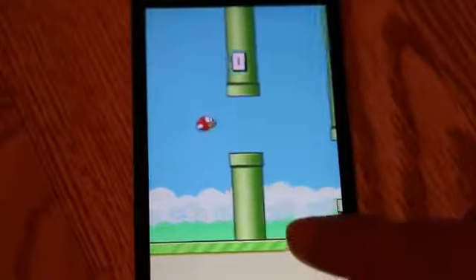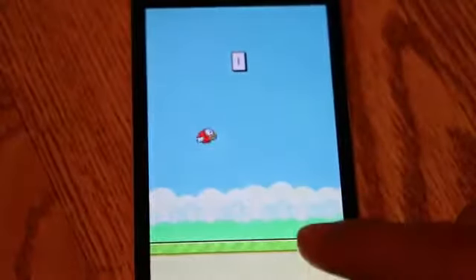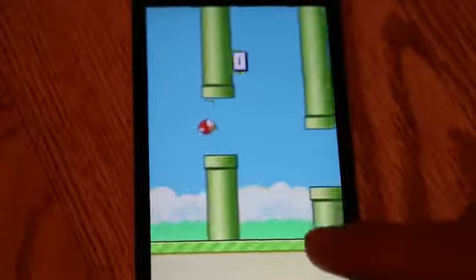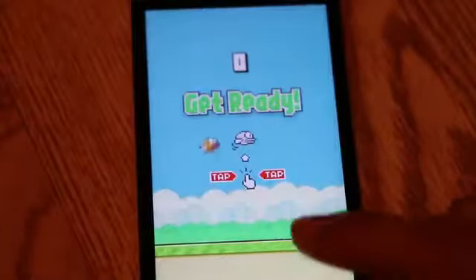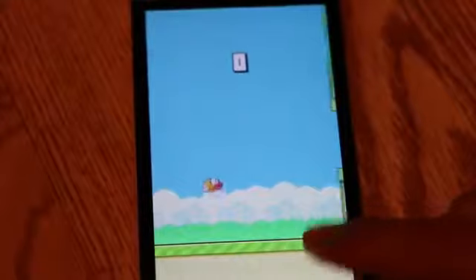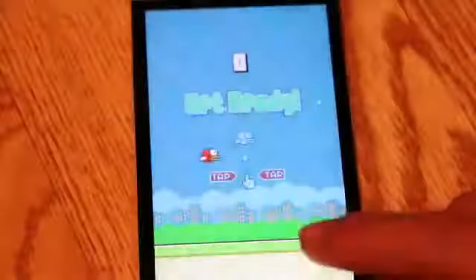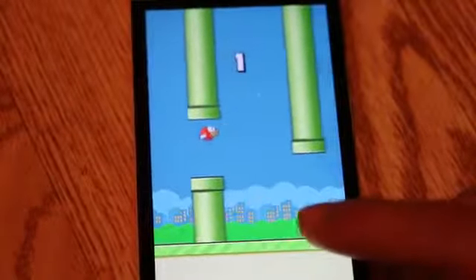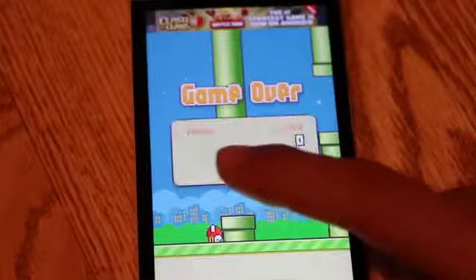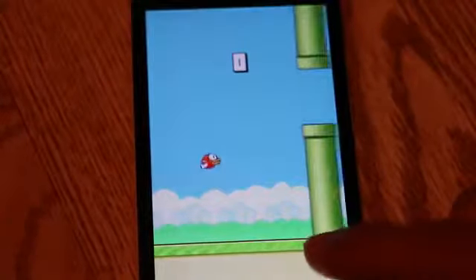Hello guys, this is GoldenBlade19 here bringing you Flappy Bird tips and tricks. As you guys can see, Flappy Bird suddenly grabbed the top spot on the iOS and Android market. The viral phone phenomenon simply grasps the controls and insanely difficult gameplay, which probably explains the appeal. Most people probably display their Flappy Bird scores on social media and the majority of these numbers still sit around the 15 to 40 range.